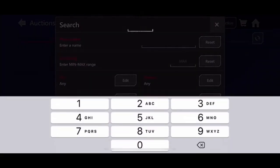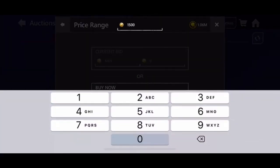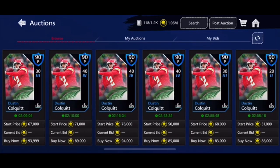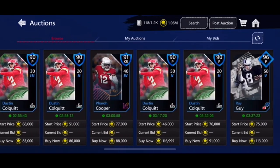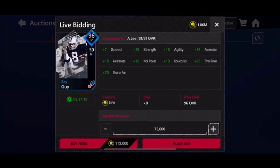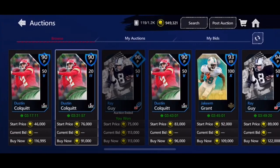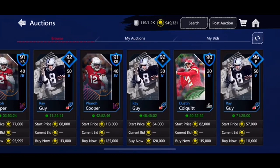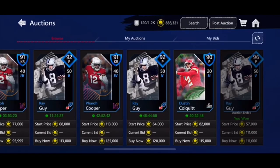Now on to sniping. You gotta be careful with these filters because the auction house is a little weird right now. You can see how these punters are going for 85 or something, and it's not really a snipe, so you gotta watch out for that. A 96 punter for 113k — if this was a 94 I wouldn't take it, but a 96 punter for 111k, all right, I'll take that.